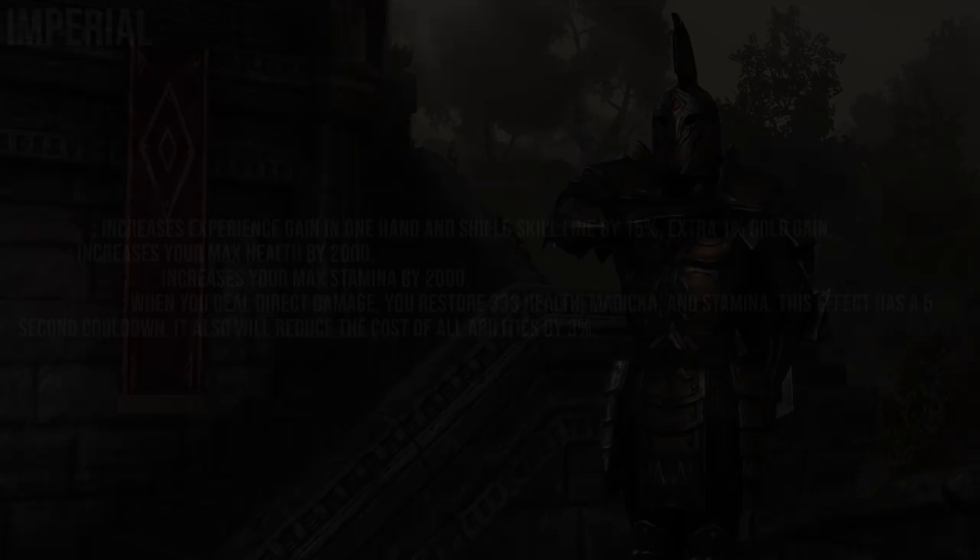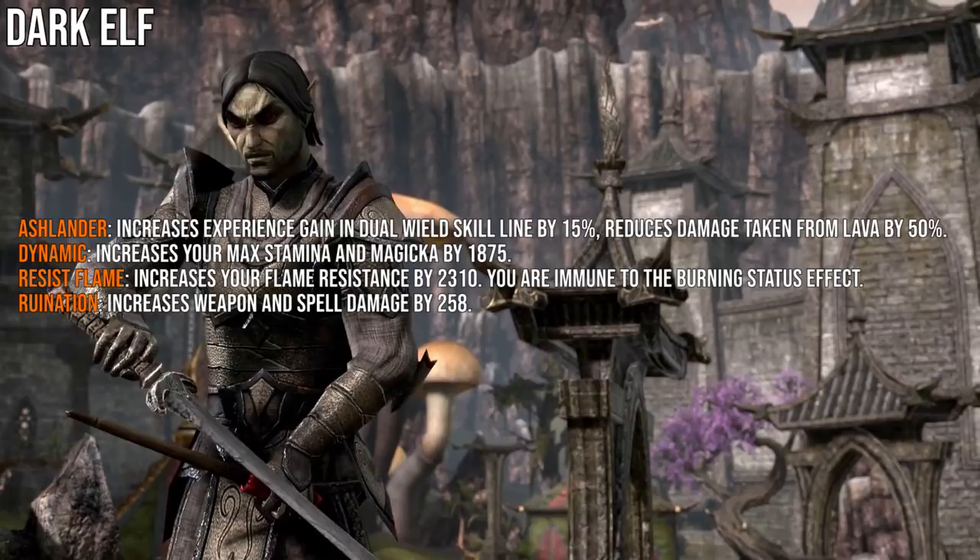For Imperials, the first passive increases One-Handed and Shield skill line XP by 15 and grants 1% additional gold gained. Tough increases max health by 2000. Imperial Mettle increases max Stamina by 2000. Red Diamond: when you deal direct damage you restore 333 health, Magicka, and Stamina with a 5 second cooldown, and it also reduces the cost of all abilities by 3%.